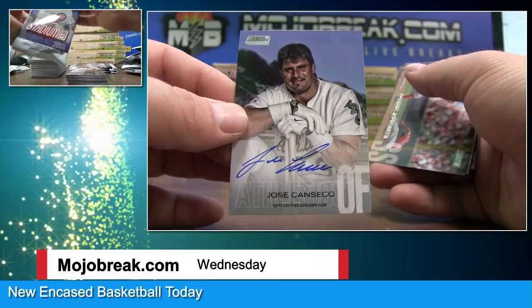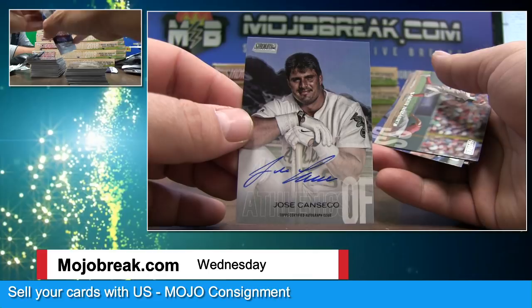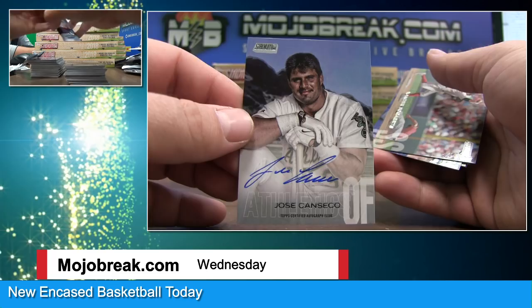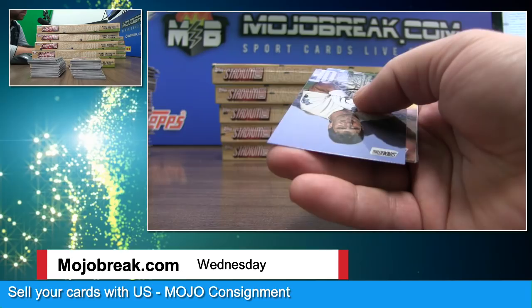Jose Canseco auto with that epic photo — I know a few guys on Twitter who are probably already looking for this card. Jose Canseco going out to the Oakland A's. I think that was right before the Playgirl shoot — he's getting ready to pose. Clint Frazier, Michael Fulmer, another Jose.